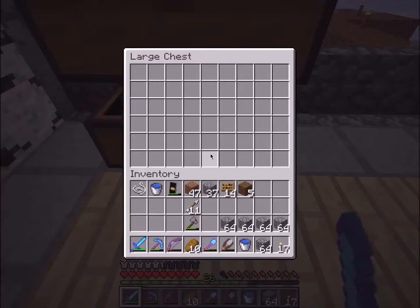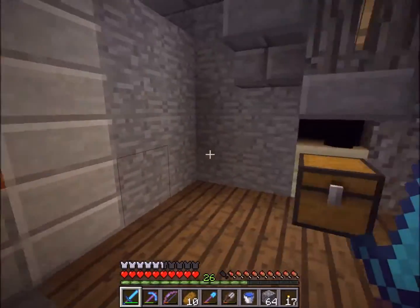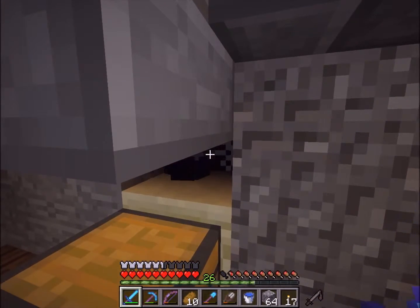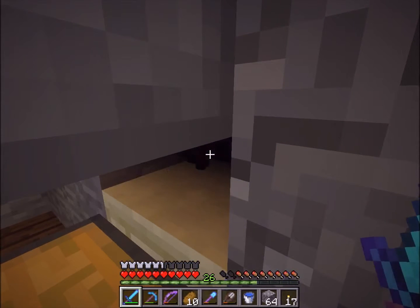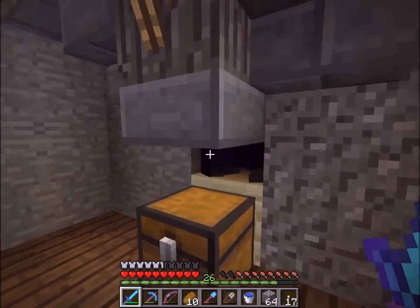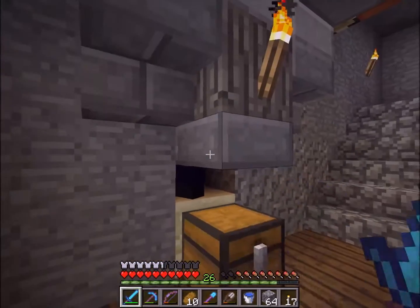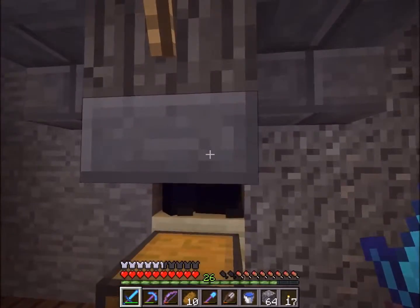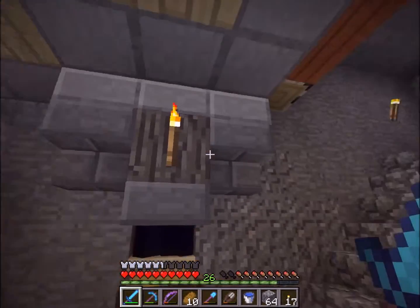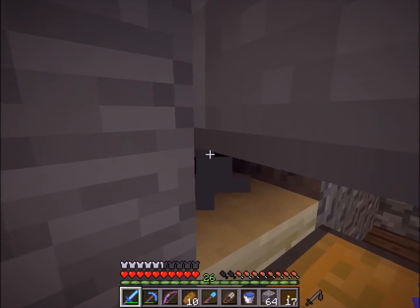I moved the spawner mainly because it was detecting zombies nearby and wasn't spawning them fast enough - in fact it wasn't spawning many at all because of the maximum mob count. I moved it down here. Now we can get zombies a lot quicker using the swipe mechanic - just go in here and swipe to kill and get all the resources and XP. The main issue before was baby zombies escaping, so I put a half slab there to cover that.